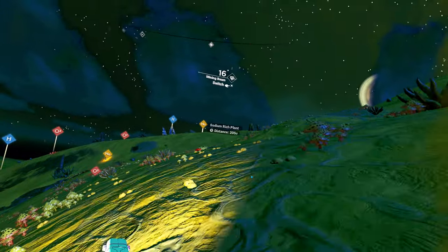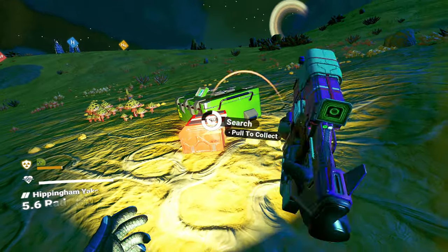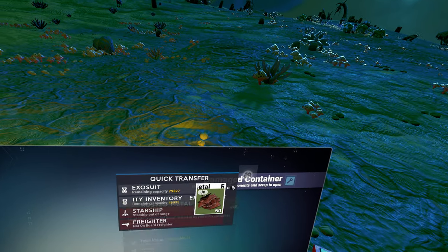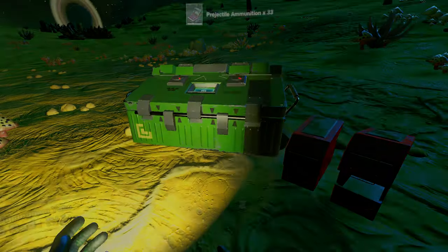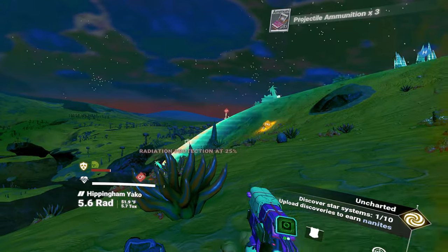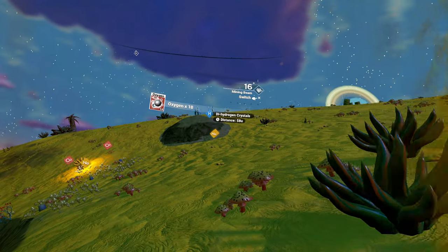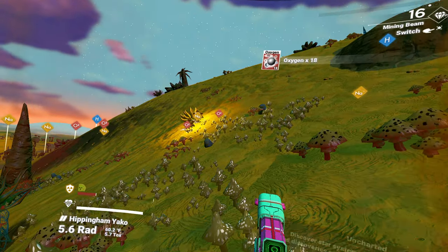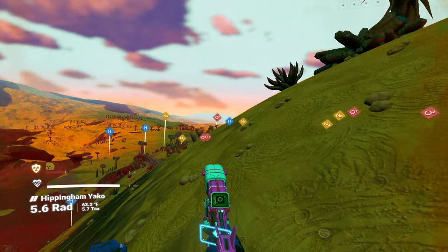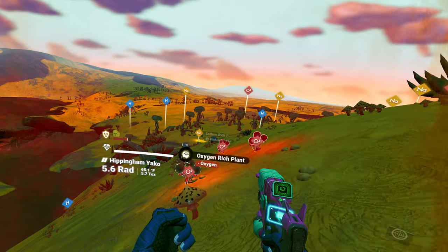It'd be nice if more plants gave oxygen. Got some random stuff here — I'll take random stuff. I don't have much time left. Got some big dihydrogen crystals there. How far away are you? 148, 200 something. There's two — wait, that's three of them right next to each other.